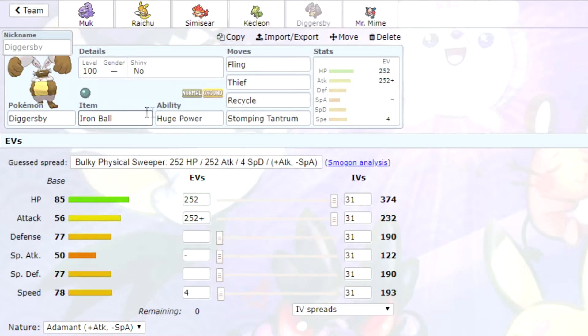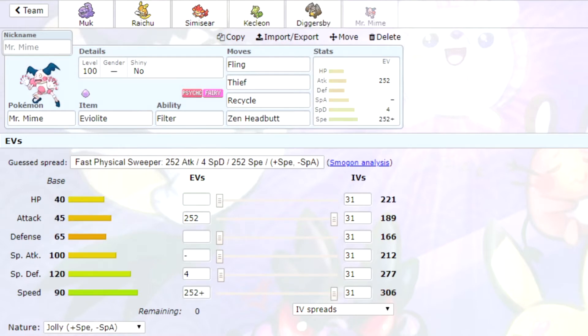Diggersby, again with Iron Ball. It's got Huge Power so its attack is massive. Then it's got Stomping Tantrum as well — a good little combo with Recycle and Stomping Tantrum, or Fling and Stomping Tantrum to get the extra power. Max HP, max attack. And finally we've got Mr. Mime with Eviolite, and then Fling, Thief, Recycle, and Zen Headbutt as the final move with max attack and max speed.